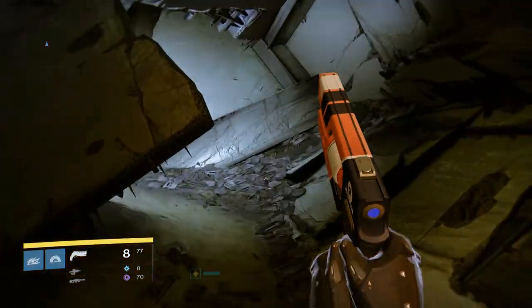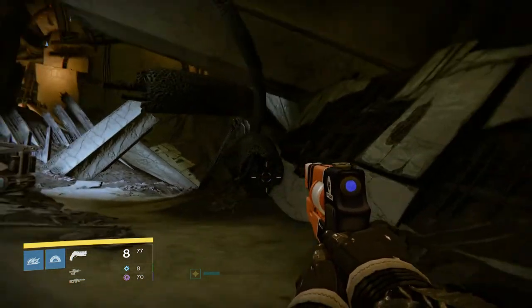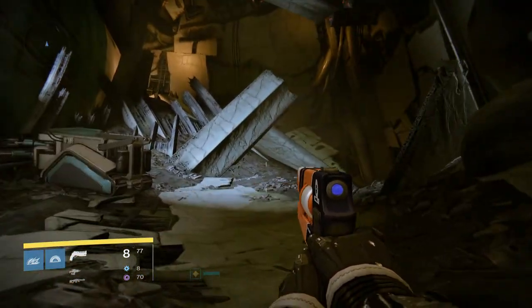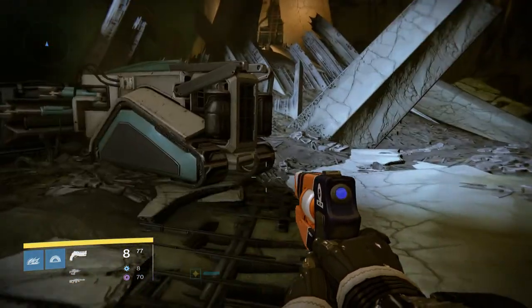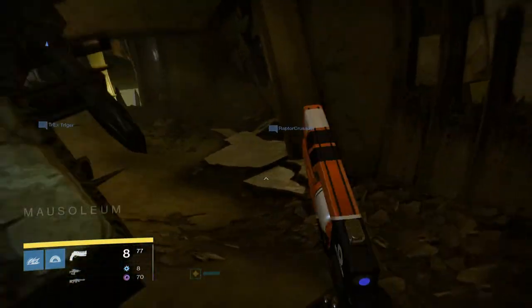Welcome to Destiny: The Taken King. We're in the Dreadnought, and I'm looking to get you this gun that I'm holding right now. It's called Zero Zero Dash Zero, a totally sweet Hand Cannon.